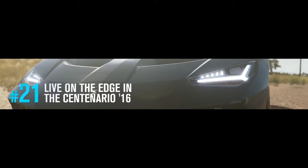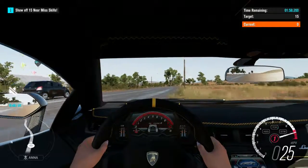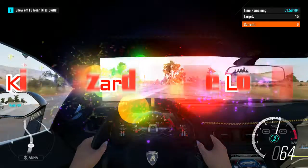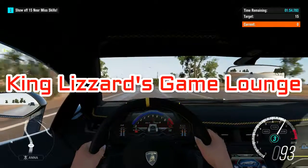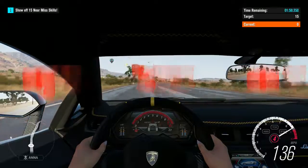Welcome to King Lazarus Game Lounge and my walkthrough for the 21st bucket list in Forza Horizon 3 on Xbox One. This one is all about showing off your near miss skills in this Lamborghini Centenario — or Centenario, depending on where you come from.